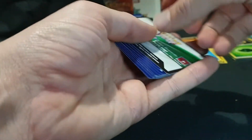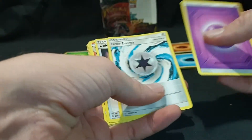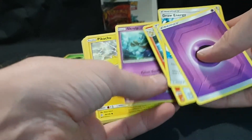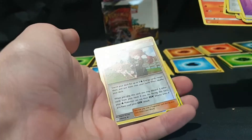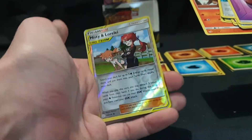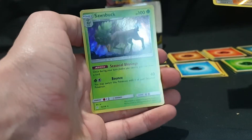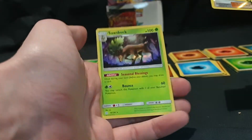Let's jump in to the final two. We have our Energy, Draw Energy, Unidentified Fossil, Rapidash, Skrelp, Pikachu, Stuffle, Pawniard, LitLeo. We have Misty and Lorelei reverse foil, and we have Sawsbuck. I think that's one that I need, so that is great. I love that.